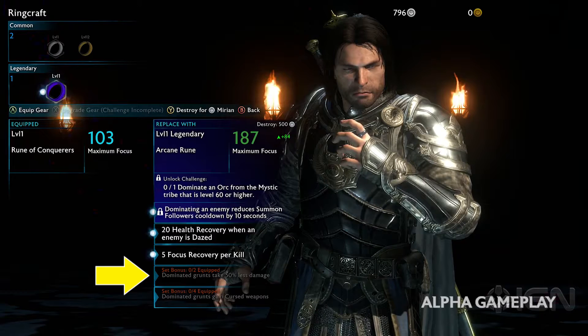More importantly, these traits give our troops cursed weapons. Cursed seems like it's becoming incredibly important since it keeps popping up in multiple places, so I can imagine there's a lot more we don't know about just yet.